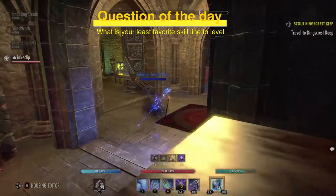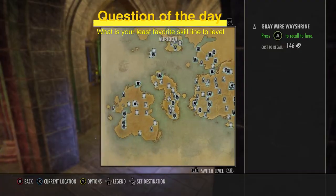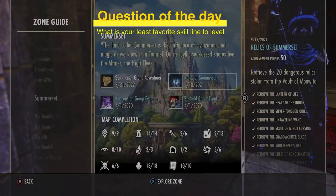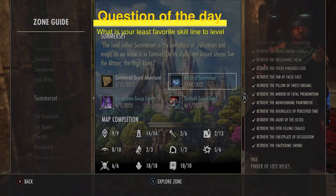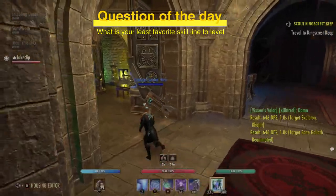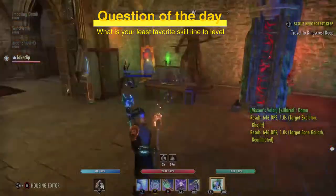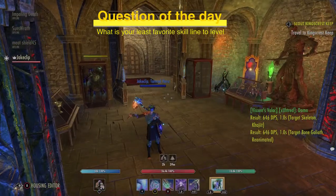That specific furniture item actually drops from Summerset. You will have to pick up all the relics of Summerset to get this item, and then you'll get the furniture — the Fan of the False Face. So let's start talking about furniture and the different ways that you can get it.